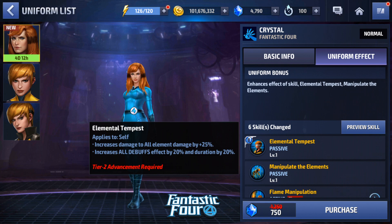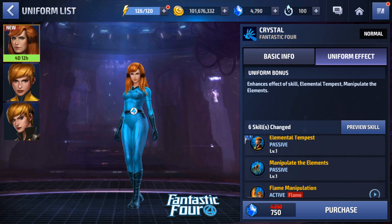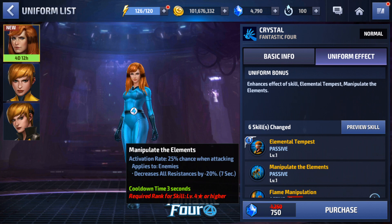The elemental damage and debuff effects changes are nice — we get a little more damage boost and her debuffs will be more potent. Looking at the four-star passive, there's a 25% chance on attack to apply a decrease of all resistances by 20% to enemies. The big change here is the cooldown: it's dropping from 15 seconds down to only 3 seconds.